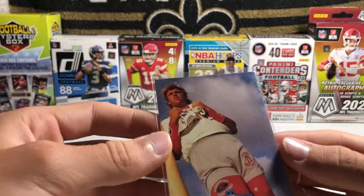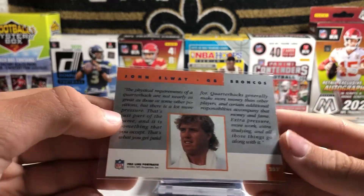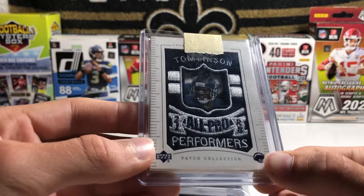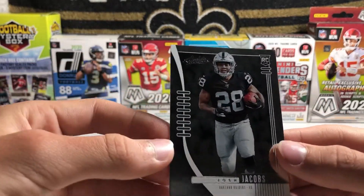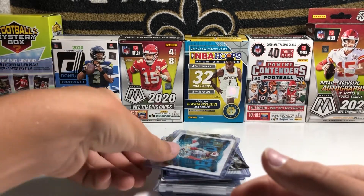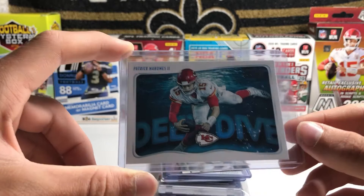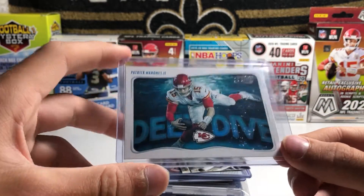For the Broncos, we have a John Elway Proline Portraits from 1991. For the Chargers, we have a LaDainian Tomlinson manufactured all-pro performances patch card from Upper Deck. For the Raiders, we have a Josh Jacobs Absolute rookie card. For the Chiefs, we have a Patrick Mahomes Deep Dive insert — another Deep Dive, one of my favorite sets. I also have a couple Alvin Kamara Deep Dive inserts — some of my favorite cards. I love these cards a lot.